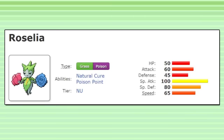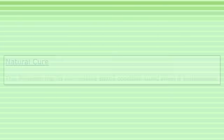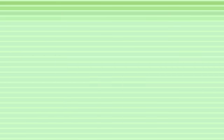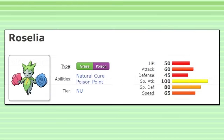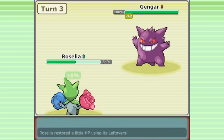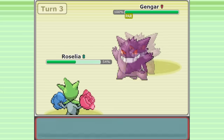On top of all this, Roselia has two excellent choices for abilities: Natural Cure, which will heal a Pokemon's status ailment every time they switch out, and Poison Point, which has a 30% chance to apply poison to enemies who make contact. That is a surprising amount of unique advantages. While it may seem like Roselia would thrive on more defensive teams, players quickly realized the opposite.